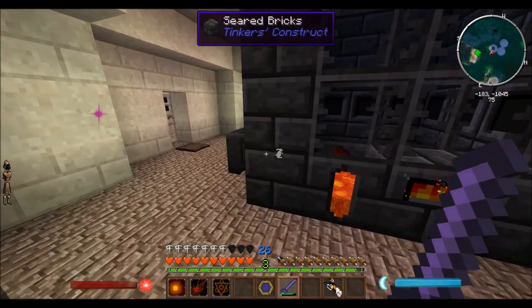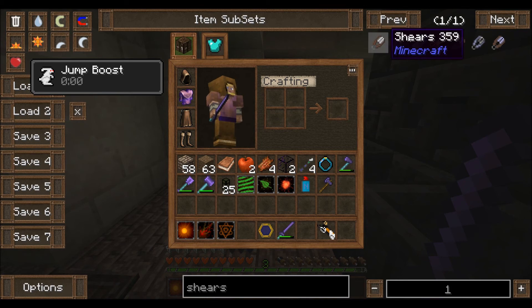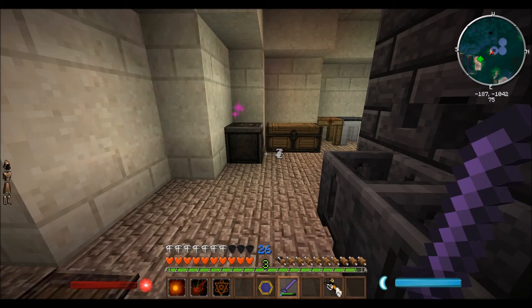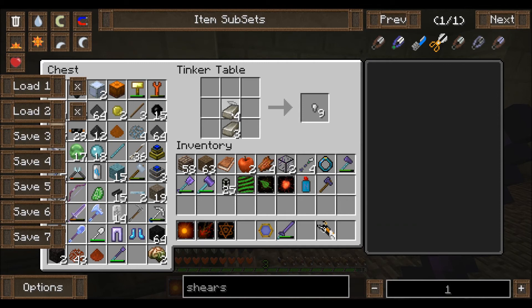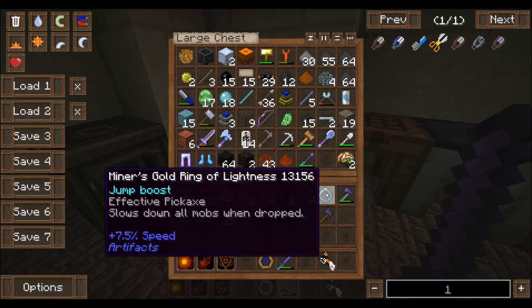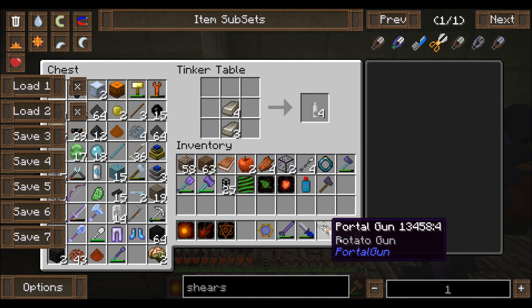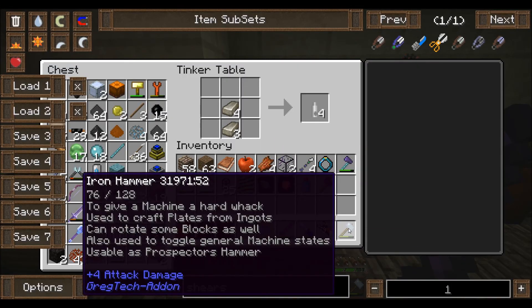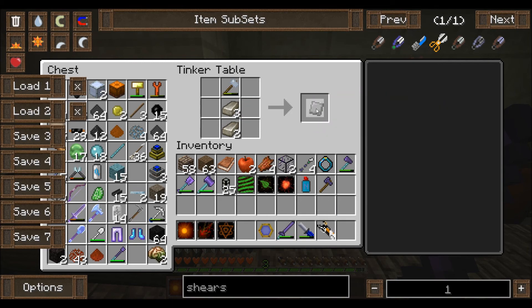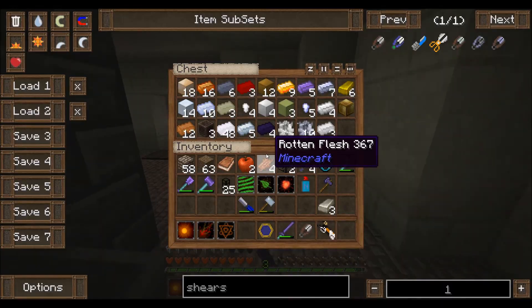To make shears I need two plates, a file, and a hammer — so four ingots. Got my hammer here, found my file. Oh wait, that's the wrong hammer. Here's the right one. One, two, boom boom, and a file — got a pair of shears. Beautiful shears.